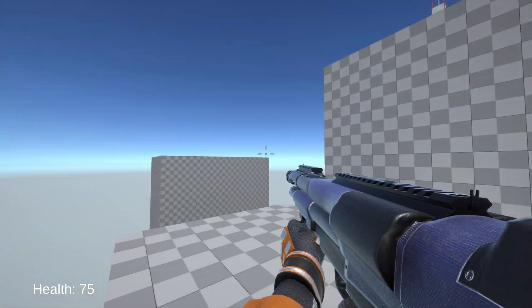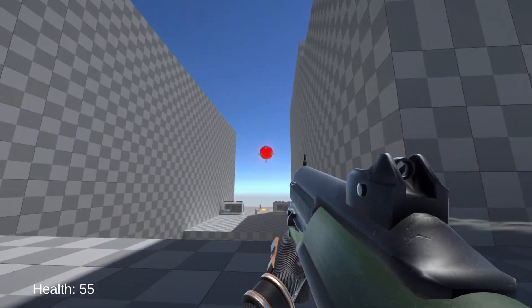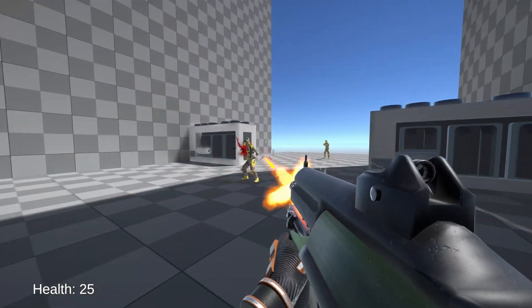I also added support for vertical zip lines, where the only difference between them and horizontal ones is that the player rides on the side of it instead of underneath it.